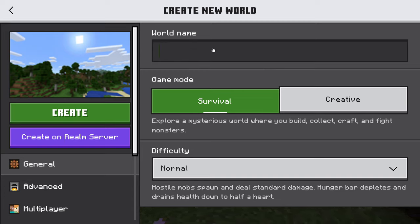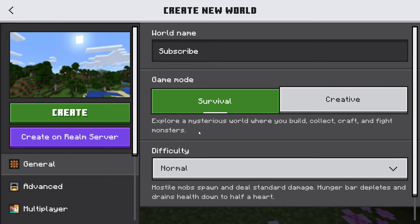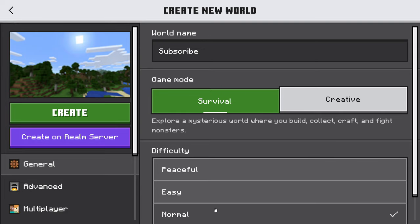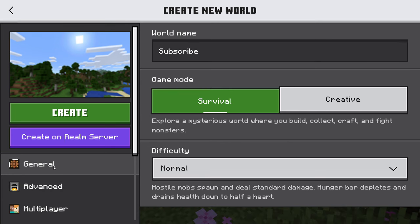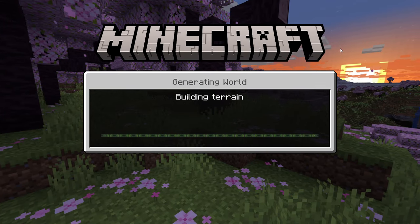So you can give your world a name. Once you give your world a name, you can choose Creative or Survival. This will show whether you have to survive in the game or just have fun and build whatever you want. Today's tutorial will be about how to do Survival mode. Then you can choose the difficulty — we're going to be playing on Normal difficulty for now. Over here is Show Coordinates, Bonus Chest, and all of this stuff that I'll explain later. Anyway, once you give your world a name, then just push Create.